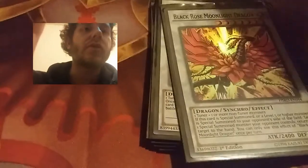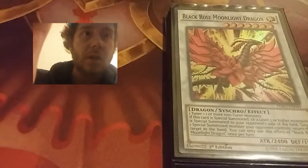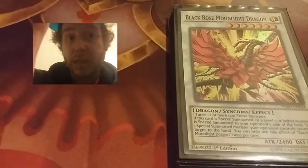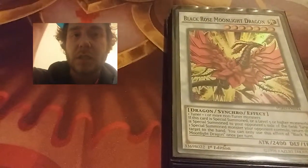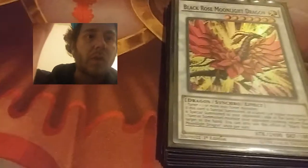Next would be the Black Rose Moonlight Dragon — that's not a bad card either. Basically when I Synchro Summon Black Rose Moonlight Dragon, or when my opponent Special Summons a level five or higher monster, I can return a monster to my opponent's hand. That's really good, and I can only use the effect once per turn.